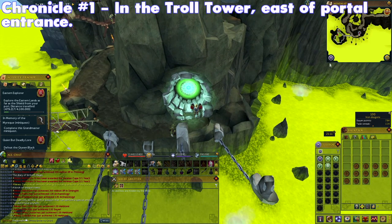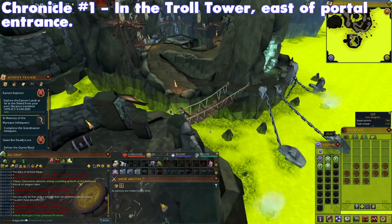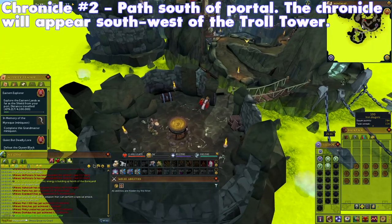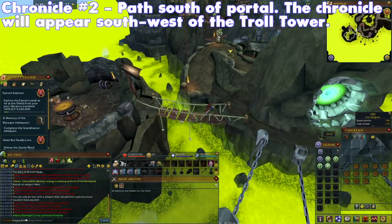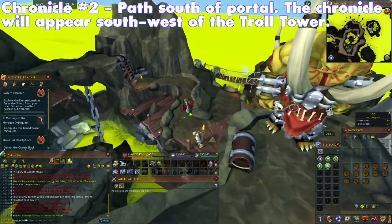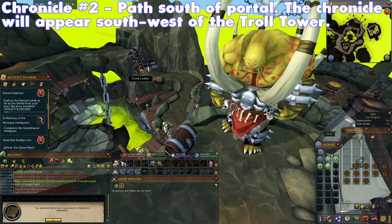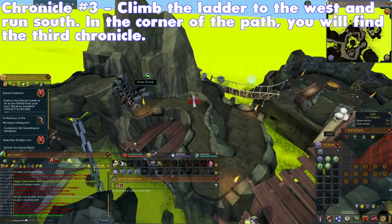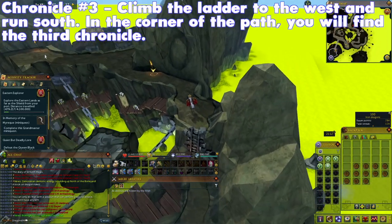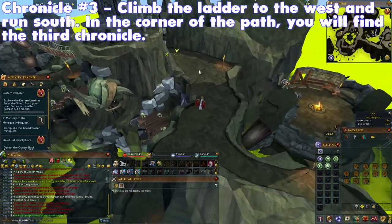The first Chronicle is located in the Troll Tower, which is east of the portal entrance. Return to the portal, and then follow the path down to the south. The second Chronicle will appear south-west of the Troll Tower. Continue following the path to the west and climb up the ladder, then run south. In the corner of the path, south-west of the throne overlooking the arena, you will find the third Chronicle.